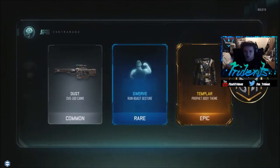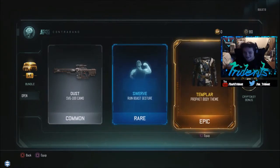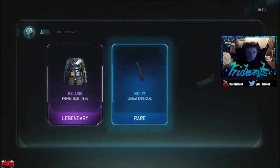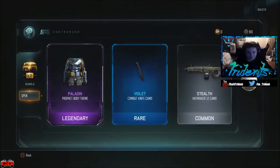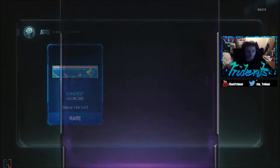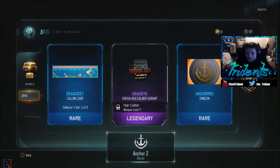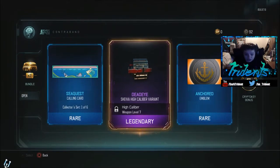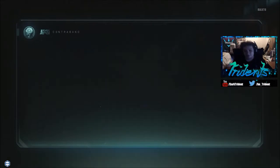Ooh, Templar! That's like assassin-style stuff — I'm going to equip that, it looks really nice. Paladin — okay, seven more crypto keys. I'm almost at a hundred crypto keys! What is that — a calling card and an emblem? An anchor? That's kind of funny. That calling card is pretty dope.